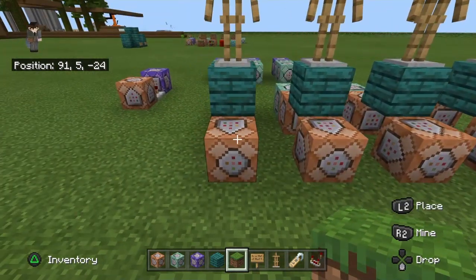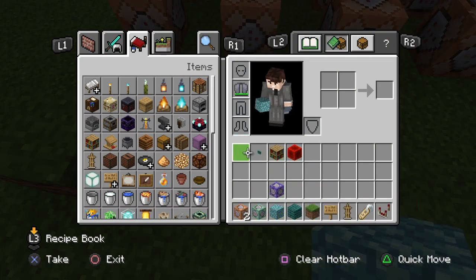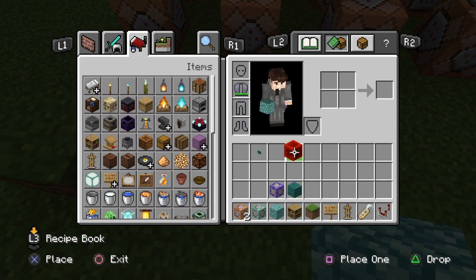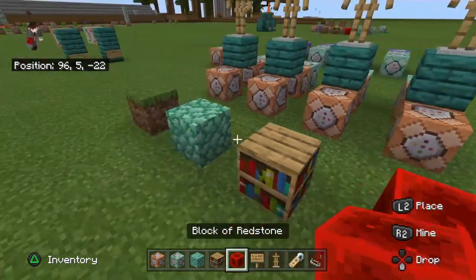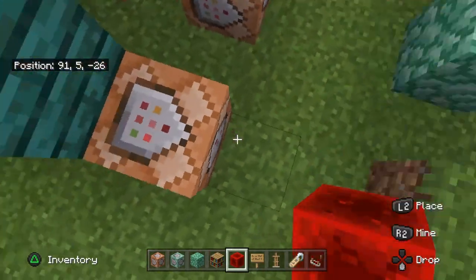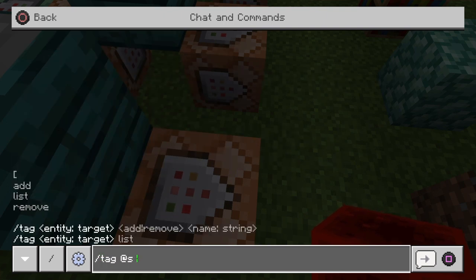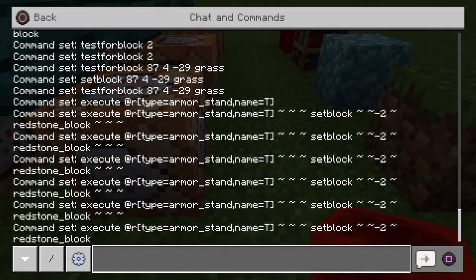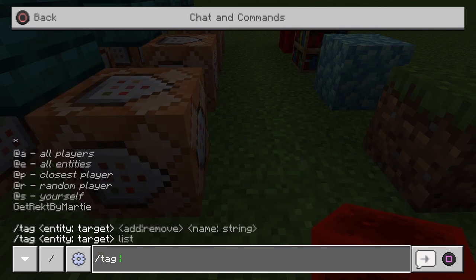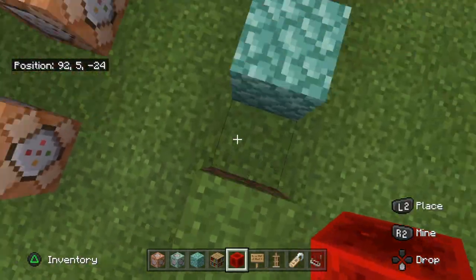You're going to place your first block in line with this one - trust me, it's worth it. Take your four blocks. You can place this one, this one, and this one, so I have my four blocks here. Now you're going to give yourself a tag - type slash tag @s add, then any tag. I'm going to go with T. So now I have the tag T.